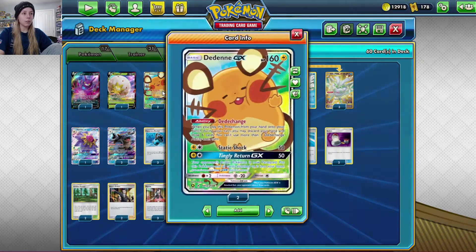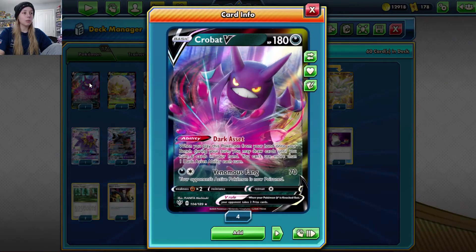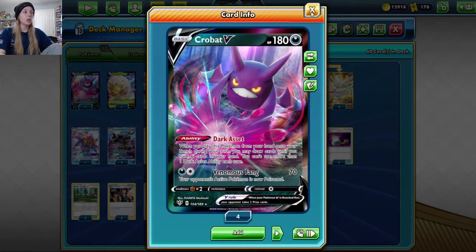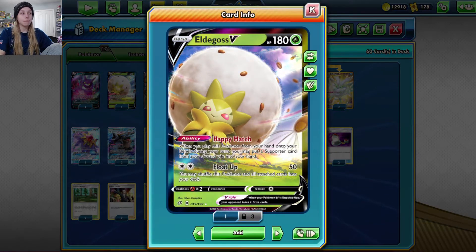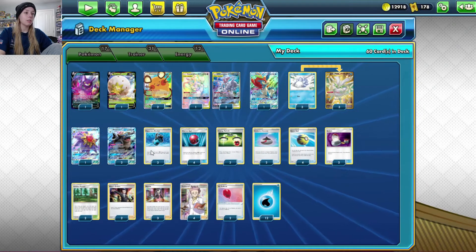For support Pokemon, we've got two copies of Dedenne for draw power, and one copy of Crobat to do the same — since you can't use two draw abilities in one turn, you can use one or the other. We also have Eldegoss, which can fetch a supporter from the discard pile and put it right into your hand.